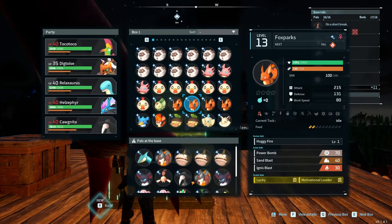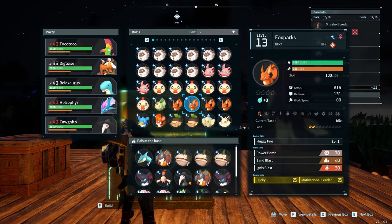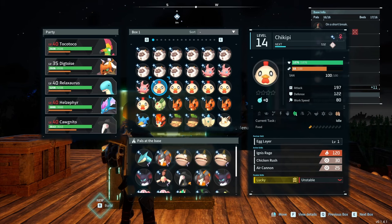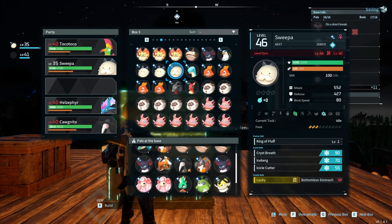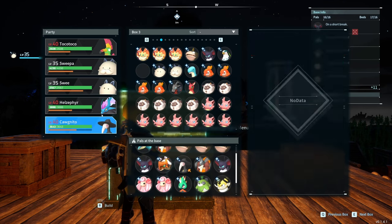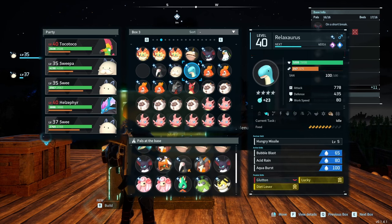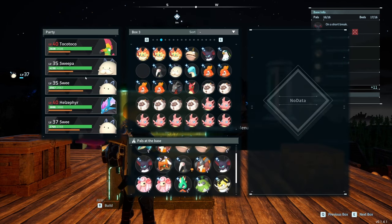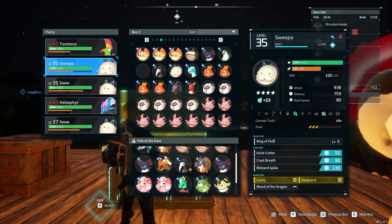On the list of bosses to kill is Aced Gone, which is a dragon dark type. So really its only weakness is going to be ice. I could teach Relaxasaurus some ice moves, but we actually have a guy for the job. So I'm going to pull out my sweeper here and a couple of Swees — we should be able to take this guy out. He is slightly low level; maybe I'll go kill a couple other bosses to try to level him up first, but honestly he might do fine as is.